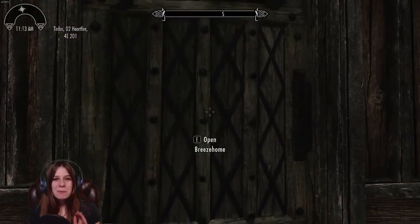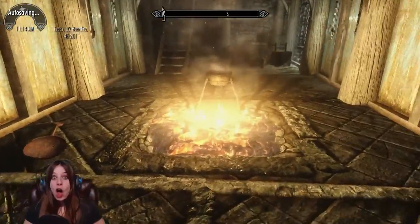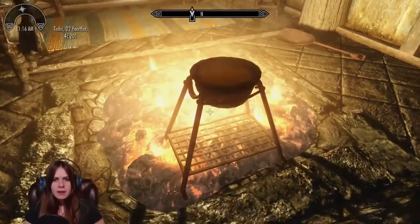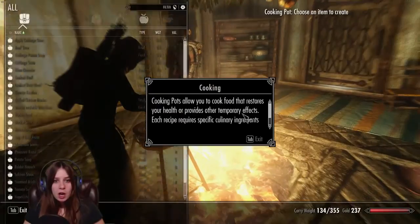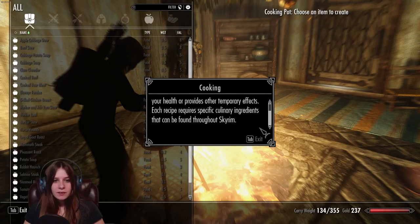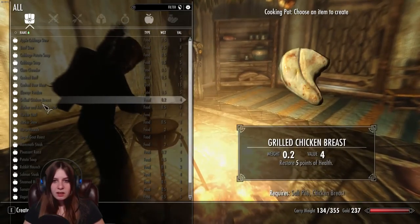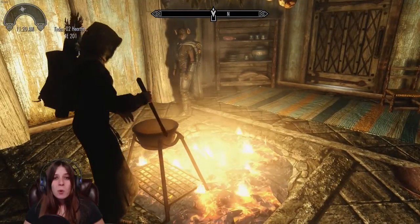Alright, here we are back at Bree's home — let's see what it looks like! Oh, look! I knew that was supposed to be a fire pit! Yay! And now I can use a cooking pot? Cooking pots let you cook food that restores your health. Oh, isn't that cool? Now instead of just eating raw ingredients, I can actually make stuff that helps way more. Sweet!